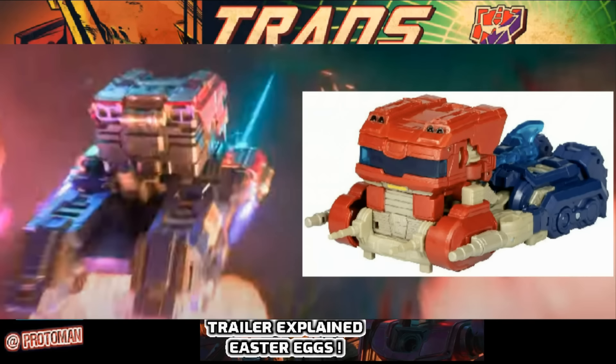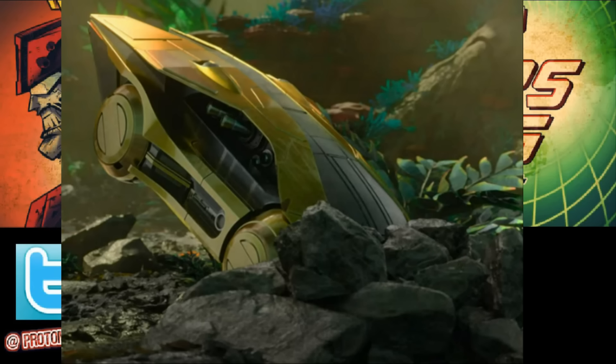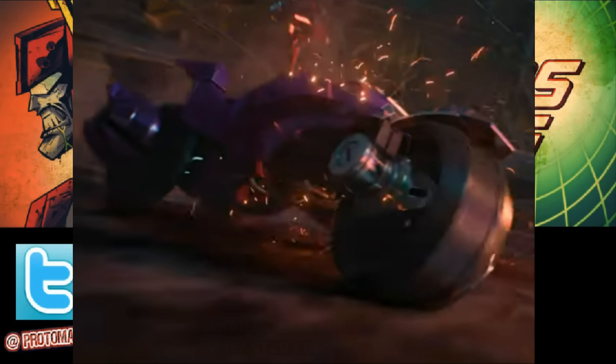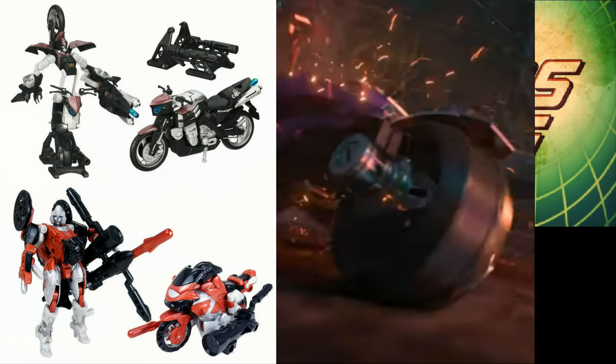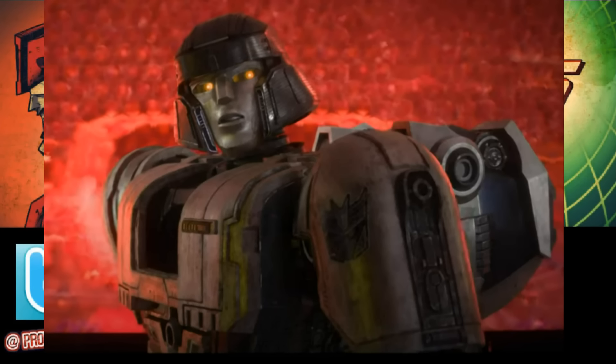For alt modes: Orion Pax has a Cybertronian flat-nosed truck, throwing back to his original G1 Optimus Prime look. Bumblebee has a mode very in line with his B127 Cybertronian car from the Bumblebee movie's opening scene. Alita One — or Ariel — has some kind of Cybertronian bike, continuing a tradition from figures made around the 2007 movie era. We don't have a shot of D16's alt mode yet, but if I was a betting man, it's probably something with a big gun — a tank or cannon.